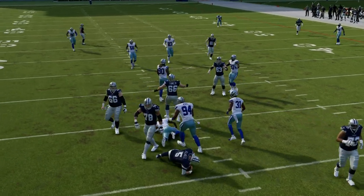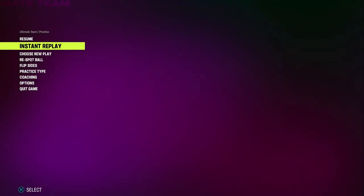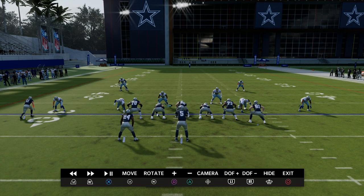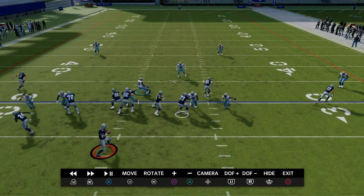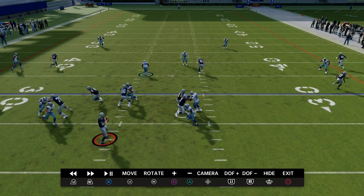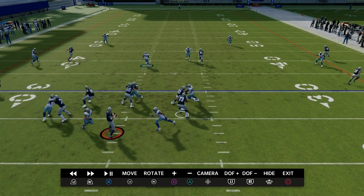One of the things that you're going to notice about this blitz that is really important and plays into the patch is look at this tackle on the trip side. This tackle on the trip side used to get a little bit more depth in terms of his drop back. Now he really engages with that defensive end, and it leaves this slot corner off of the edge every single time.